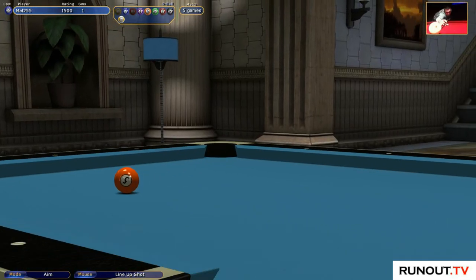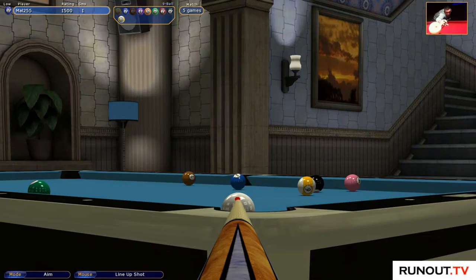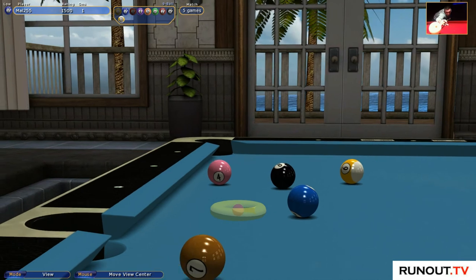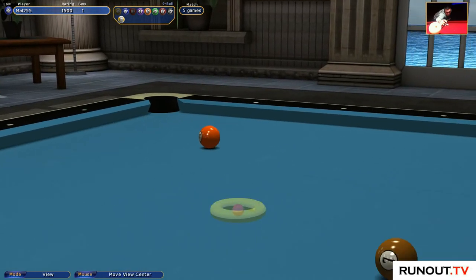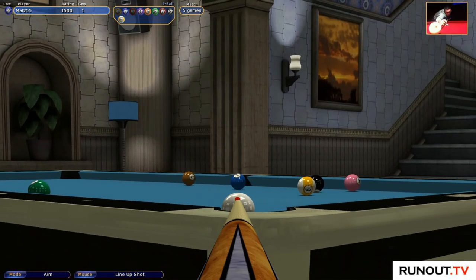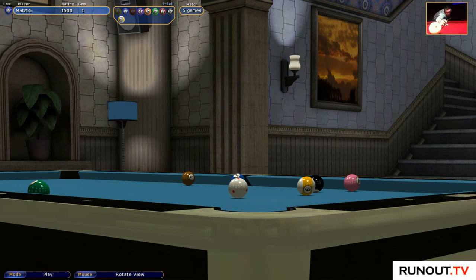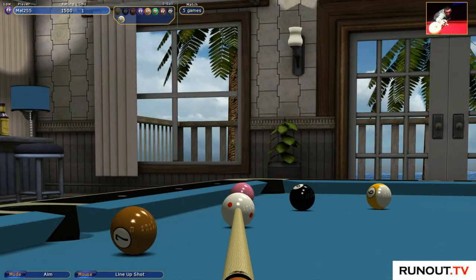Don't beat yourself up if you land next to the bottom bag - that's fine. With this shot I want to leave myself an angle for the five ball. Don't look at the four, look at the five. We're going to knock that in and stop the white about here - a nice angle on the four, screw back, and come anywhere in here. We've got this nice big area with a perfect shot on the five. We don't even need to worry about where the six is at this point.